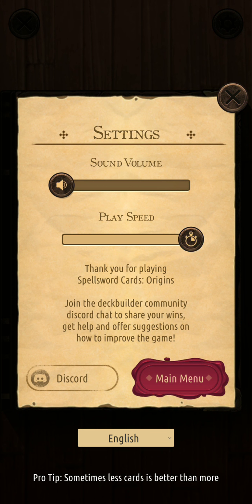But first, going to the Discord — when you press the Cog button over to the upper right hand side of your device, you want to go there and be a part of the Discord. The developer listens to his community, the community communicates well, everybody's always asking positive questions and getting positive feedback.